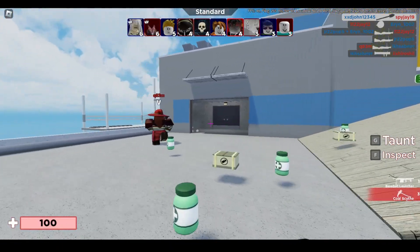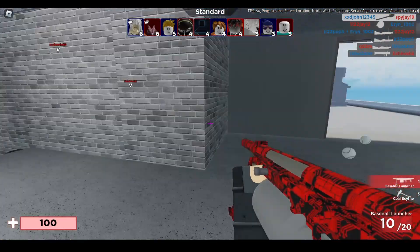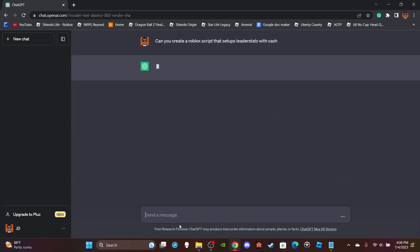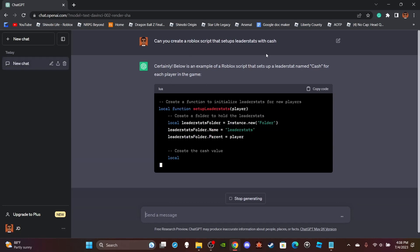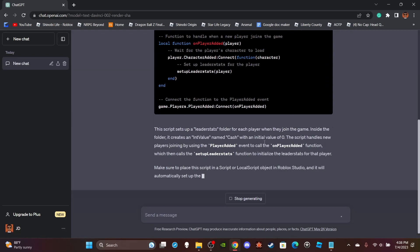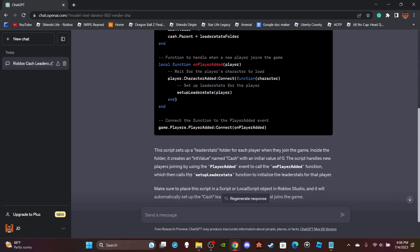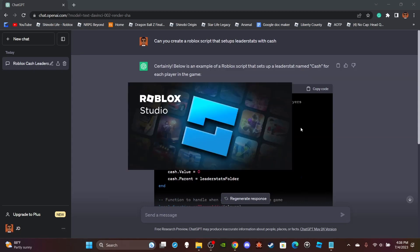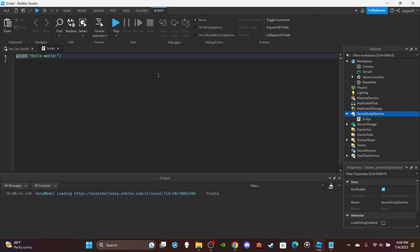First thing — we're gonna need leader stats because we need something to track cash. So I asked ChatGPT: 'Can you create a Roblox script that sets up leader stats with cash?' It thought for a second and then typed out the whole script — a leader stat script, just like I've made in my other videos.